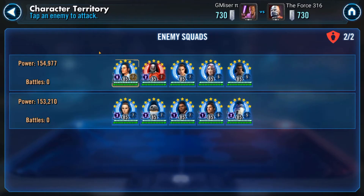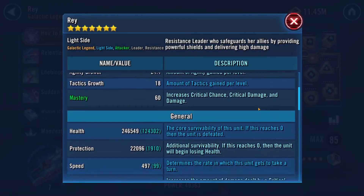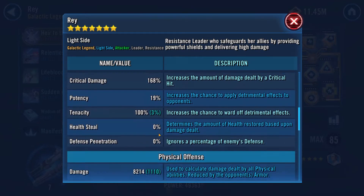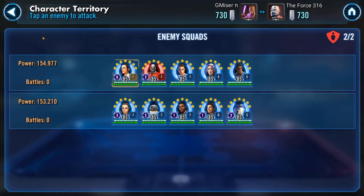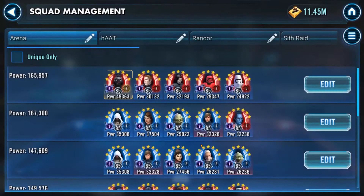Let's take a look at Rey Smart. Full health, low speed, high health, barely any Tenacity, and some offense. I think I'm going to use Vader Lead. Okay, let's see what we have. Select Squad.